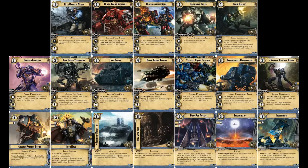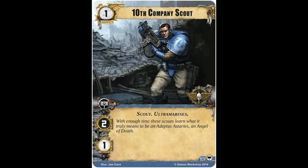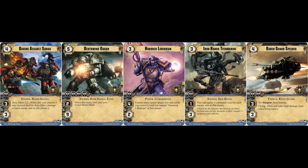Let's kick things off with the first of our Space Marines army units. First up, we have the 10th Company Scout, a one-cost unit with the Scout and Ultramarines traits, one command icon, two attack value, and one hit point. Worth noting is that since this is only the core set, many of the traits we'll see throughout this video, such as Scout and Ultramarines and the different Space Marines chapters, don't actually have any gameplay effects yet.